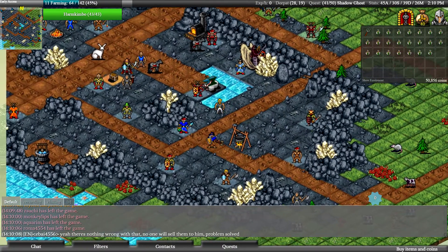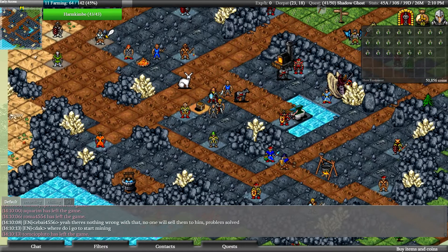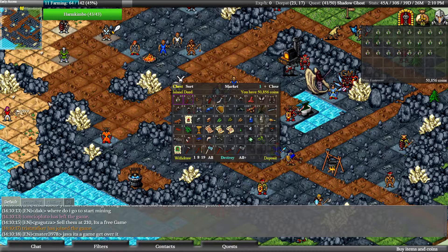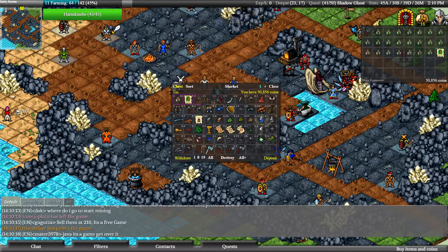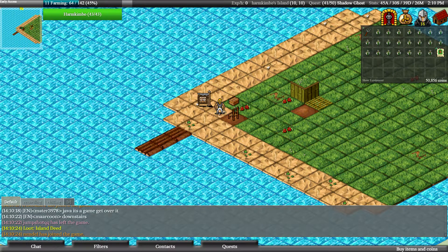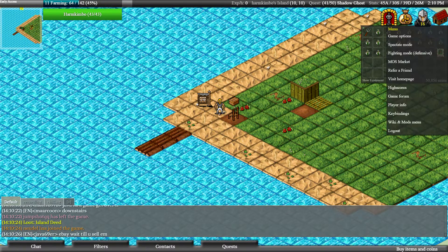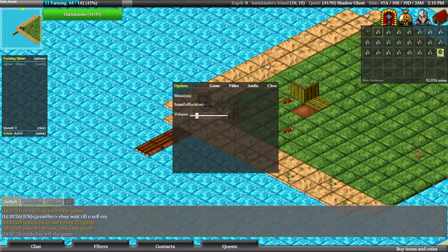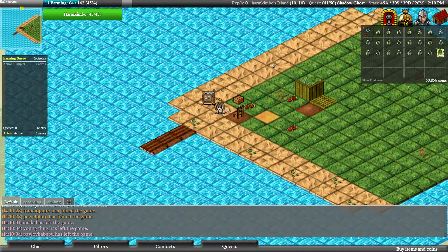Let's go back to the chest, get an island deed, and see what happens. Here's the deed — thank you very much — and bam, a beautiful island. I hope they fix that loading thing in the next patch soon.